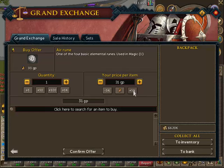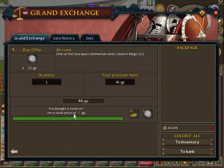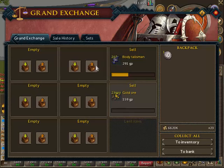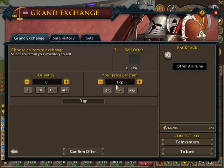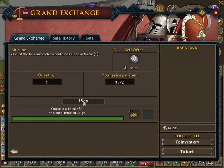What you want to do now is boost the price up really high, just so you can see the highest sell price it will go for. You should not confirm the offer - you buy straight away. So it's currently buying. The sell price is at 23gp. Now what you want to do is sell the air rune and boost the price down a lot, so you can see the lowest buy price - this is where you make your money.